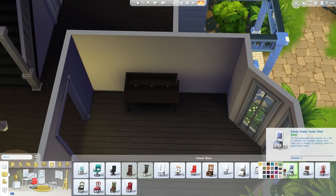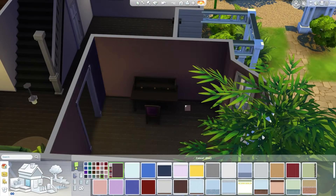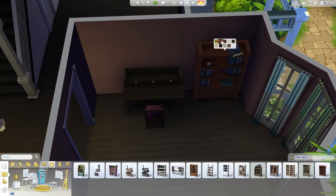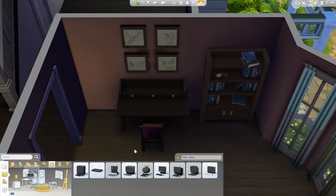Basically, here I am finishing the living room and also making this front room a study. I'm not sure if there's a study in the real house or in the show, but I had this space so I made the study. And this room next to the front door will be a formal dining room.